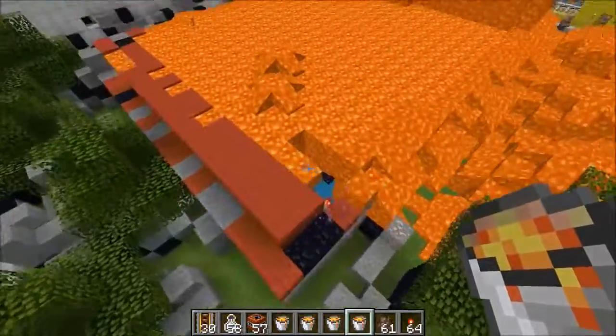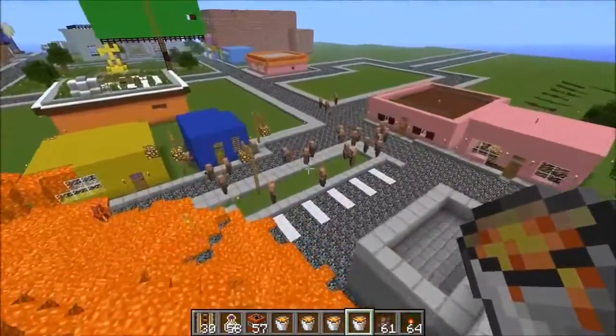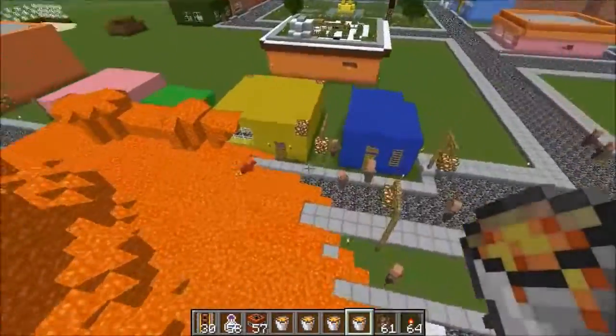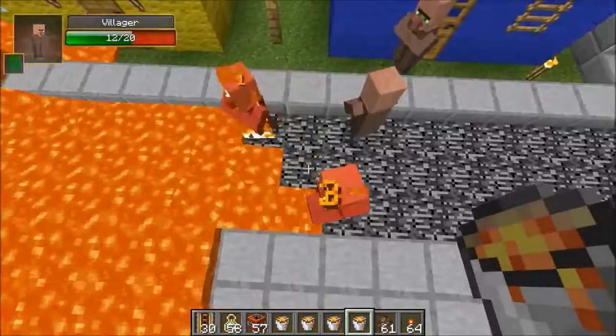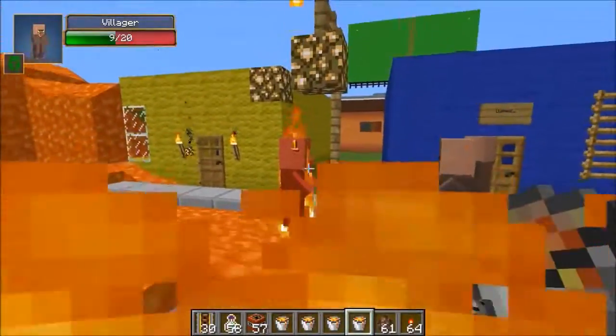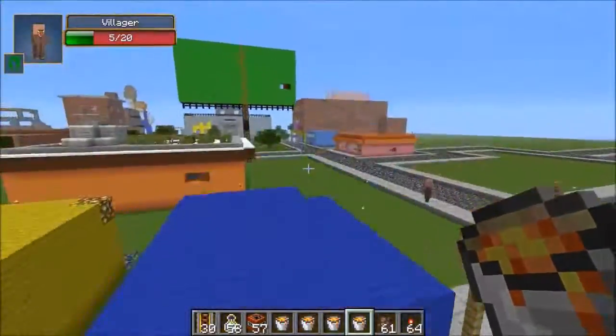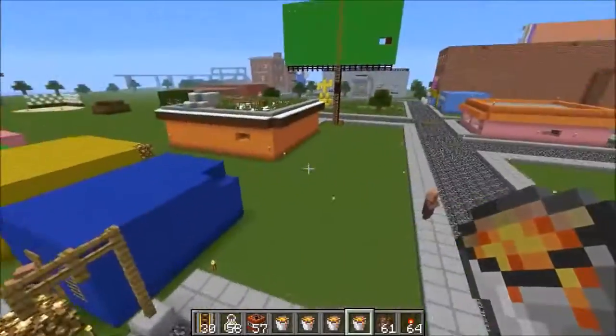It turned the whole thing into lava. Every block is disappearing and turning into lava. I see a really upset Enderman — I can understand why. Poor villagers, you guys might want to go that way. Why would you walk into that? I don't know — we both don't know what we're doing. Let's see, where's the school? I kind of want to see that. Let's see if we can find it.